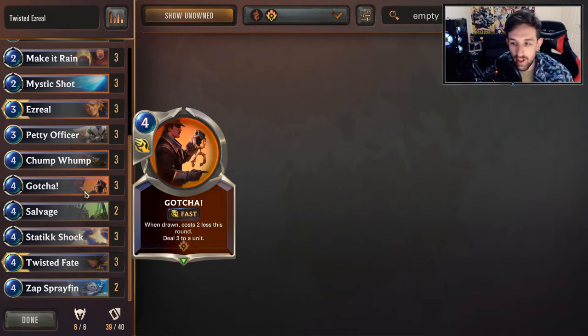Gotcha - pretty cool fit. Drawing into it allows you to play it cheaper, which makes it kind of interesting. We don't run Get Excited in this list - discarding cards is kind of not as necessary. Gotcha provides that kind of value as well. You can play either or, but Get Excited allows you to hit face a lot of the time. We can probably get there with some of our other cards anyway.